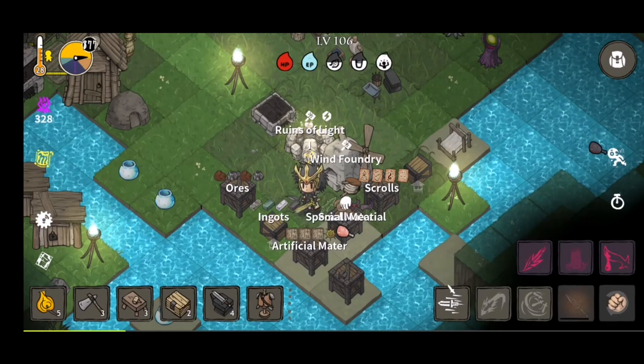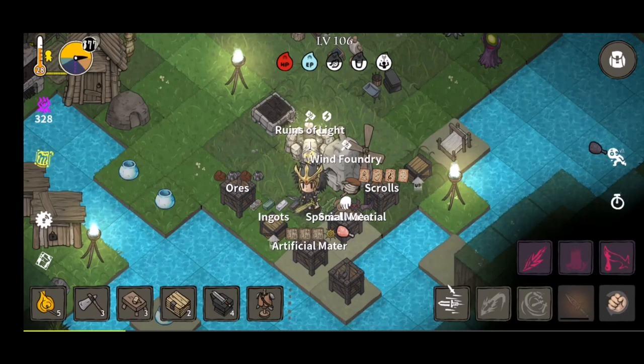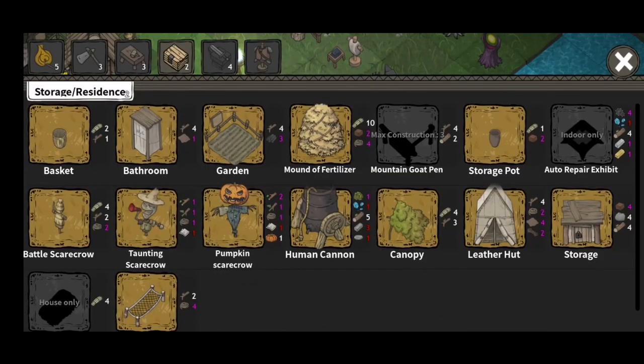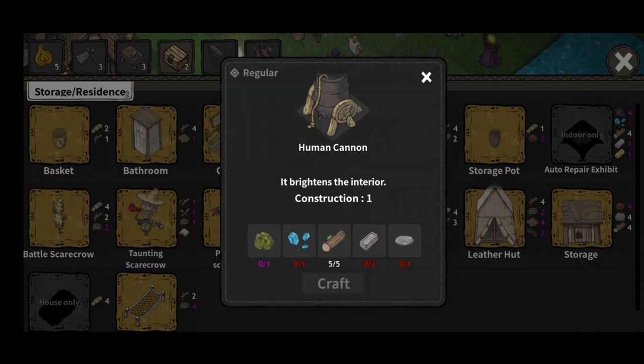Hey guys, it's me again, and today we're gonna explore a land far above our own. Together with a new update, there came a new structure called the Human Cannon.